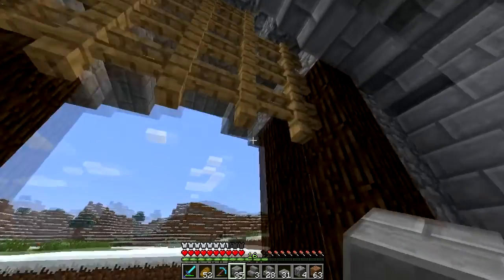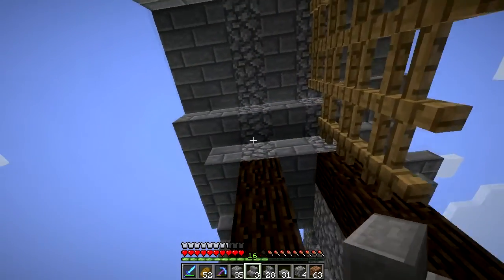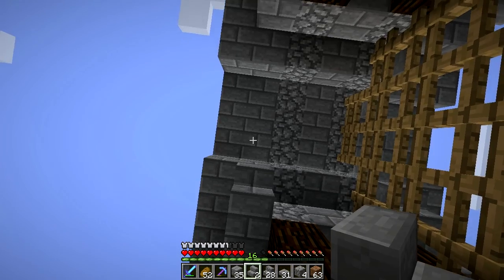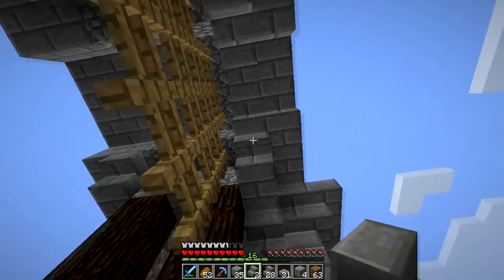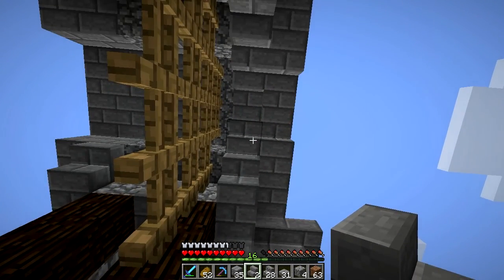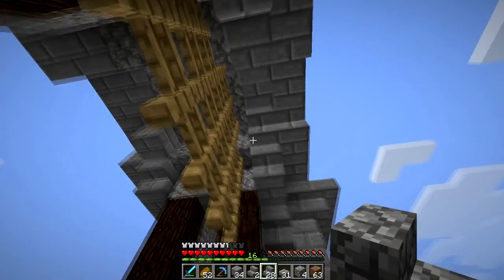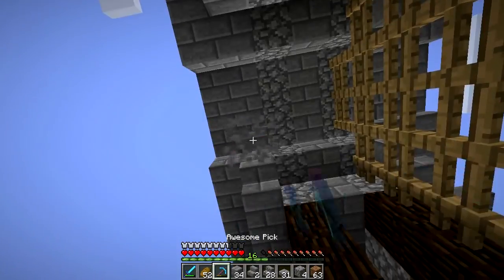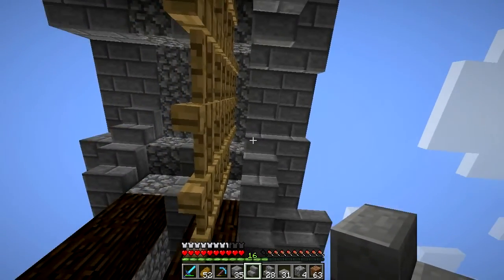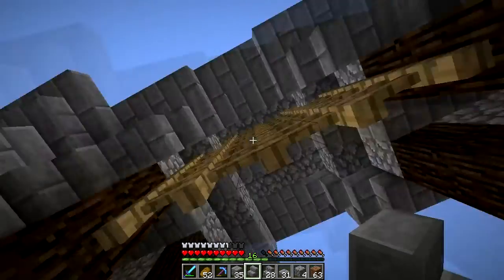We're going to put these here. I need to make some more of these. Don't you start itching. That there. That's a stair. We're going to put... Nope, that didn't go there. Stair goes there. Stair. Okay, that's good. That looks good. And then that's good on that side.